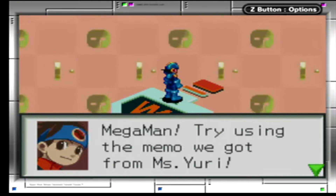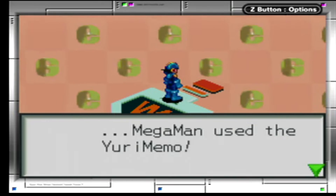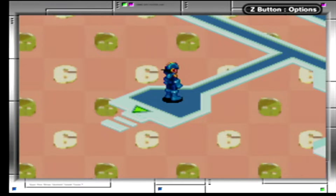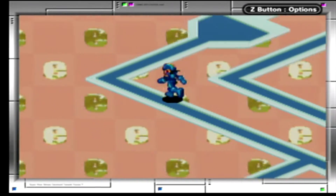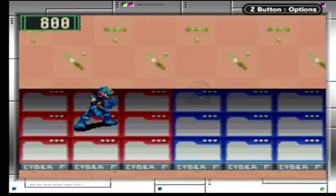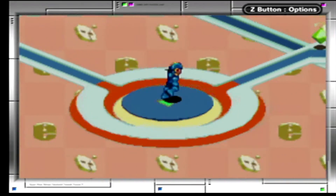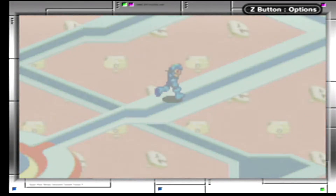MagMan: try using the memo we got from Miss Eerie. MagMan used the Eerie Memo — he gained access, way to go. Yeah, it's better that you handle everything now. I don't think there's a special stipulation with this area; we just have to be a little more cautious. Viruses may have gotten slightly stronger, but it's good to keep on your toes.